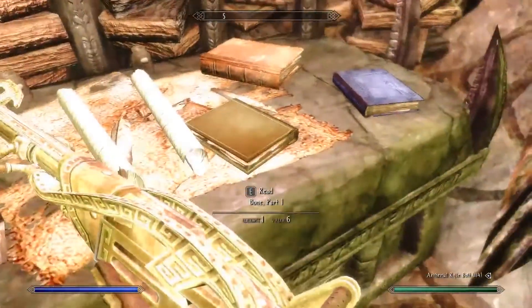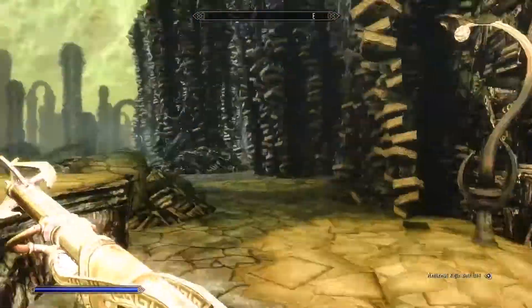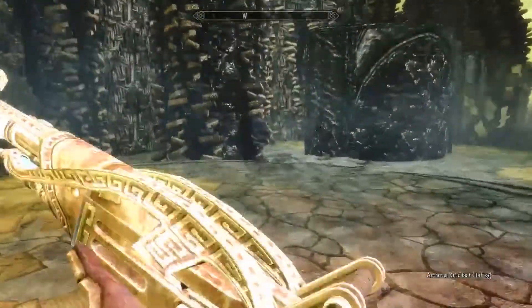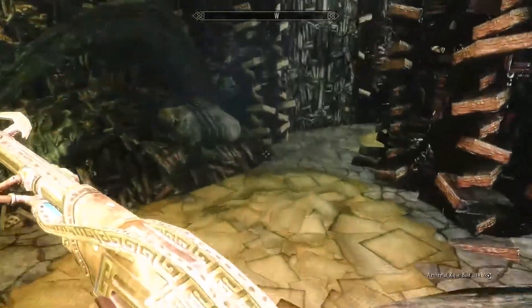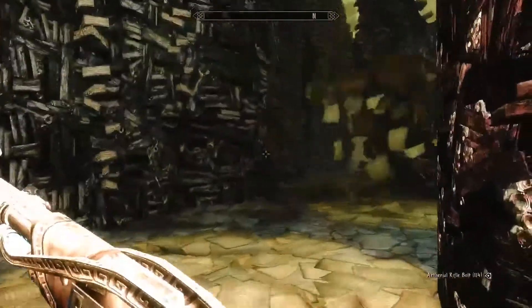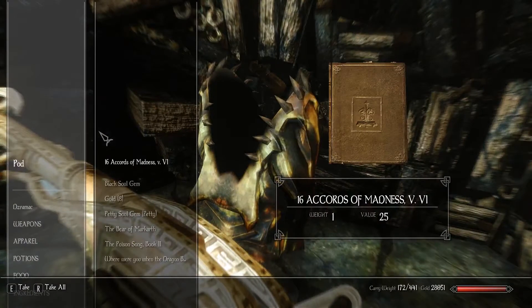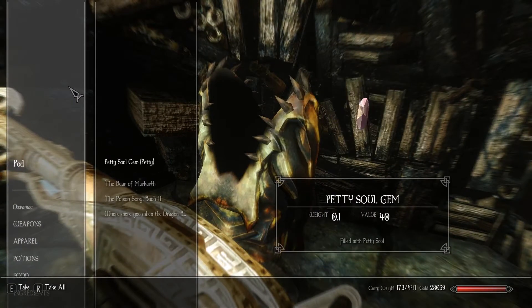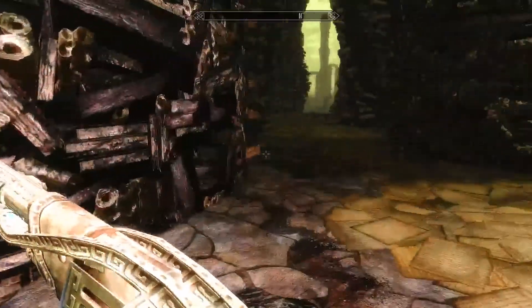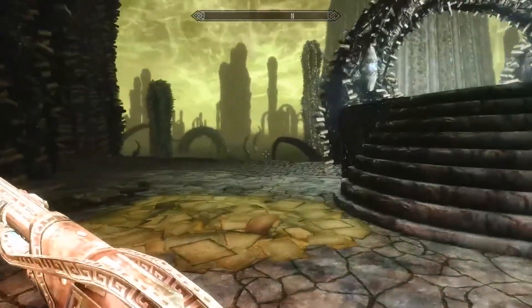There's a lot of good stuff here, I'm sure. Changed ones, bone part one. Books, books, books — everywhere books. I really like what Bethesda has done here with Hermaeus Mora's realm. Very interesting. Realm of knowledge and secrets. Courts of Madness. Very, very Cthulhu-esque.